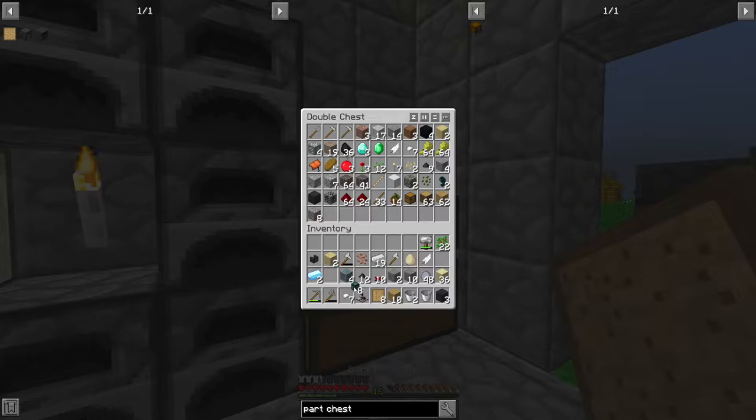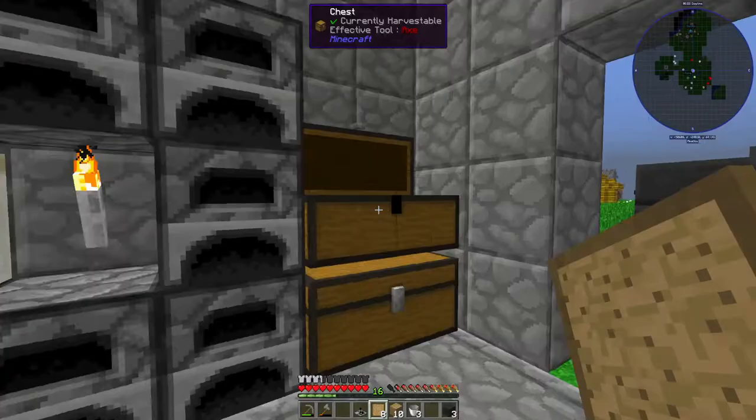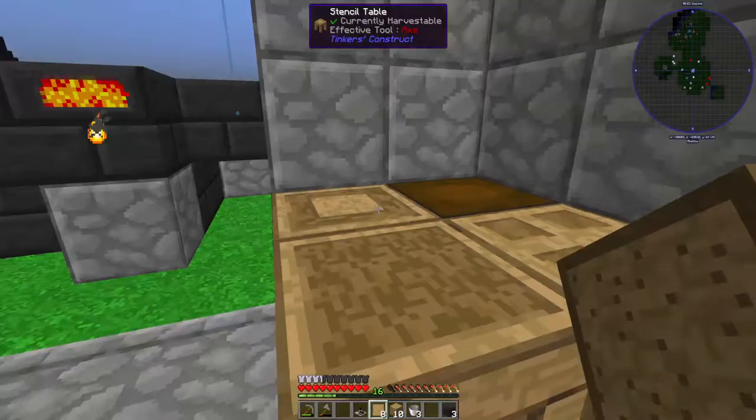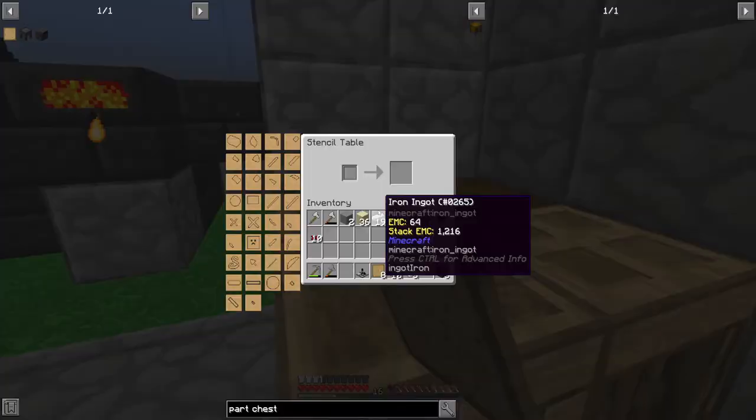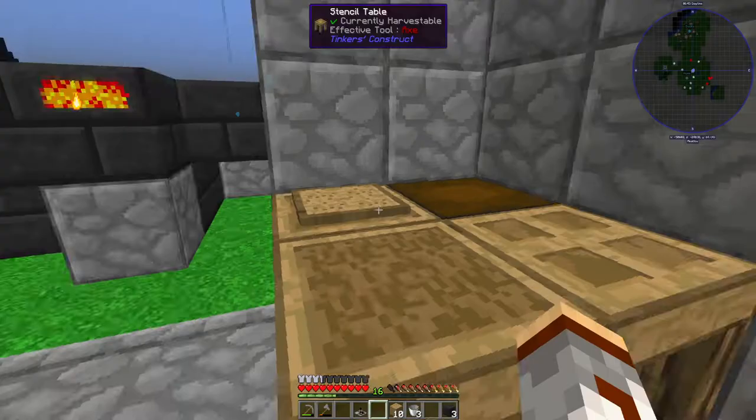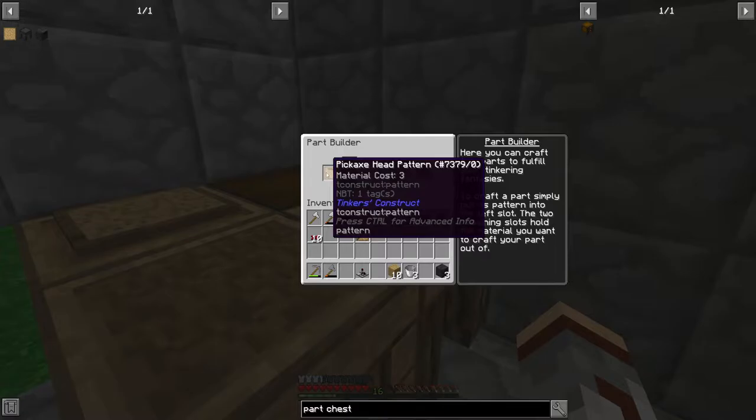I'll clean my inventory up a bit. Now let's come over here and put the stencils in. We have this big UI interface — if we click one of these we get a pattern. We want to get a pickaxe head and a tool rod.